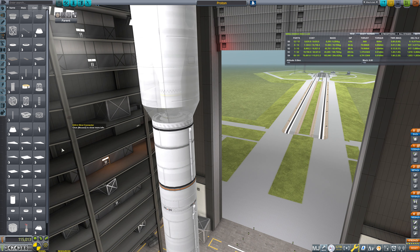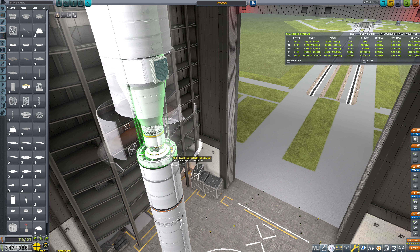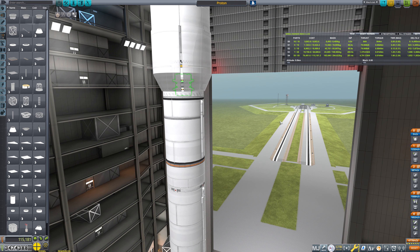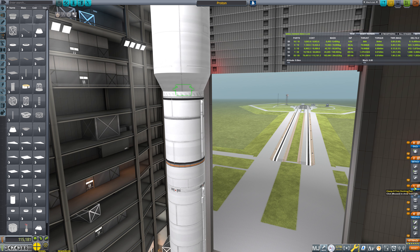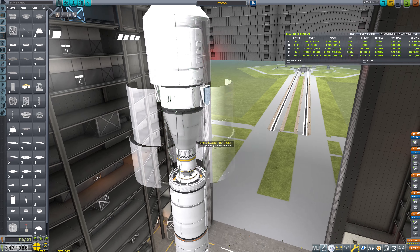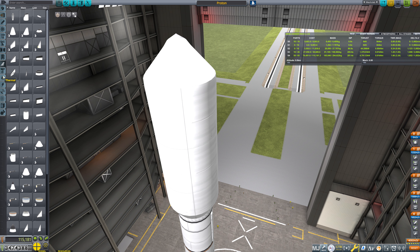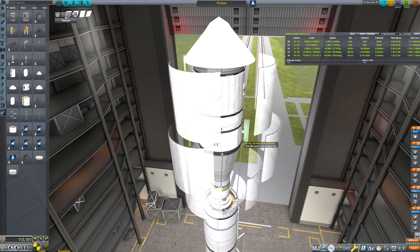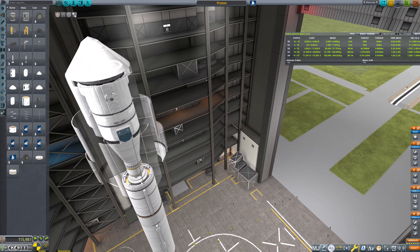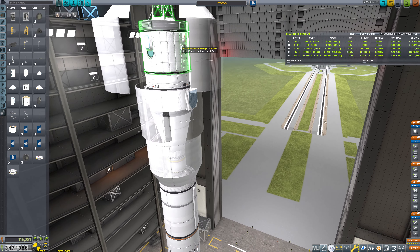That seems reasonably good. This engine has 687 meters per second. Now we need to definitely do our staging. I want to put a couple of parachutes on here — a pair of drogue chutes and a pair of main chutes. Under utility we'll grab a pair of radial mount parachutes and put those here for recovering our pressurized section, and then our drogue chutes. That should be sufficient in theory. If it breaks up, I'm not too concerned.